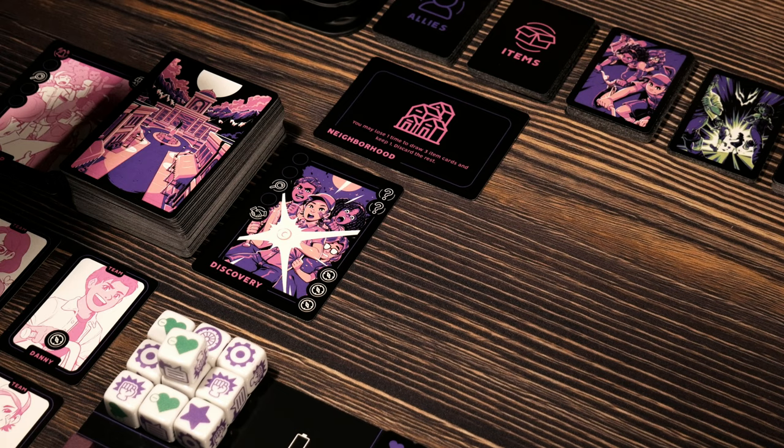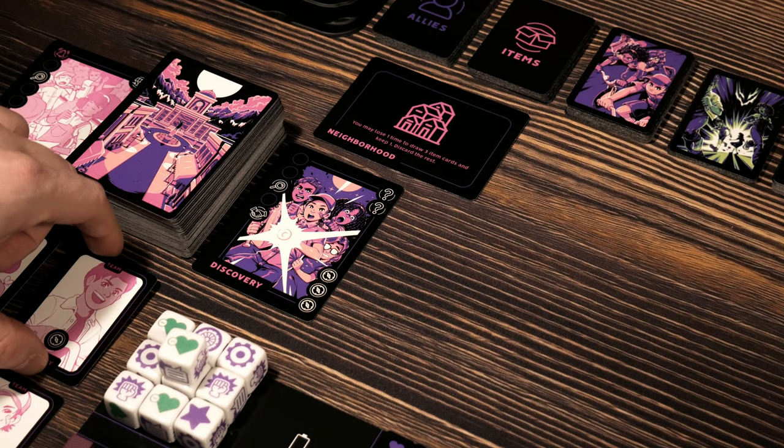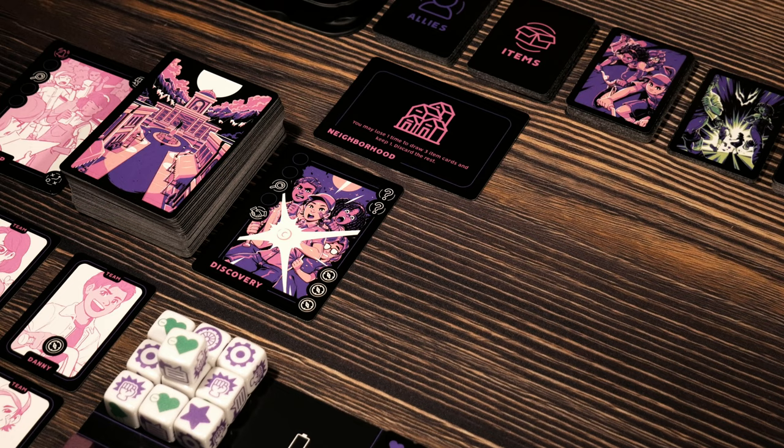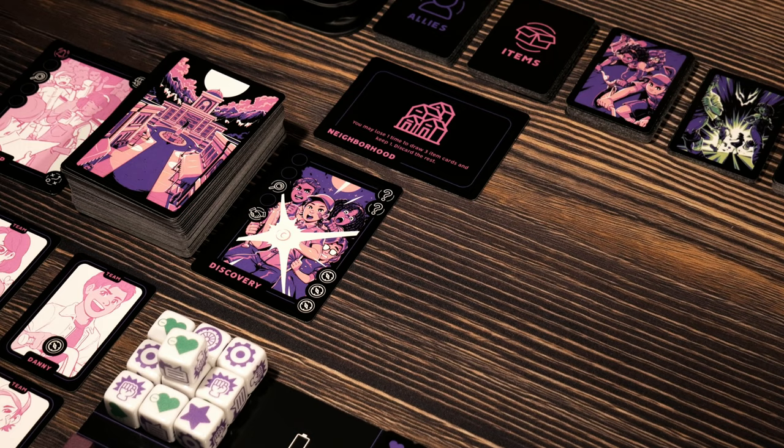Looking at the discovery card we just pulled from the bottom of the deck — why is it great? It gives you lots of icons on the left to use for other things, and it tells you the requirement to get this discovery. We need three compasses — that is a lot. I do have technically one on Danny right now, which is nice, but I need to get a few more cards going. What the question marks mean is once we get the three compasses and discard the cards to pay for this one, we then gain two evidence cards, which is huge.